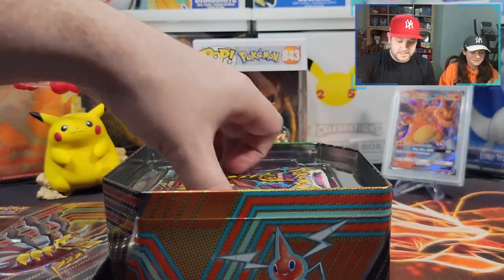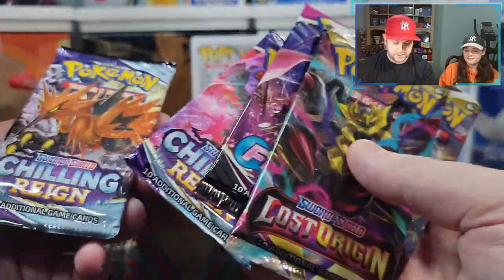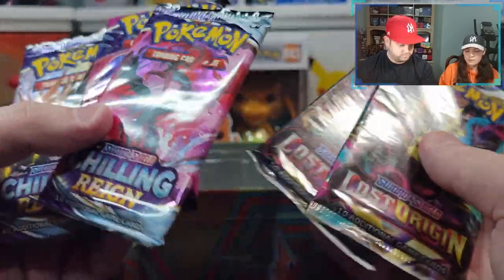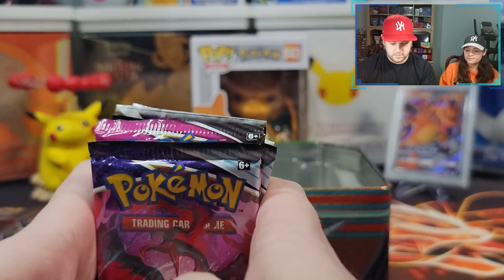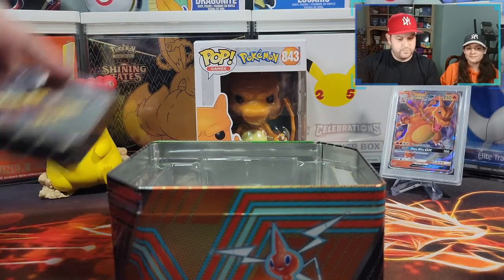All right, we'll wrap this up to the side. And we got two Lost Origins, a Fusion Strike, a Chilling Reign, and a Chilling Reign. Some good cards, I'm sure. All right, that's what I said last time. Let's clean this up this time. Take a break and then we'll get into the packs.